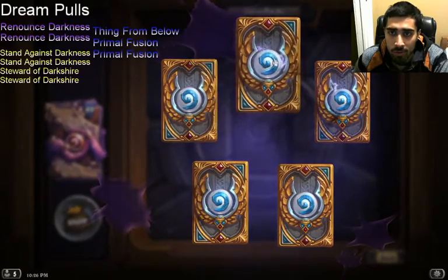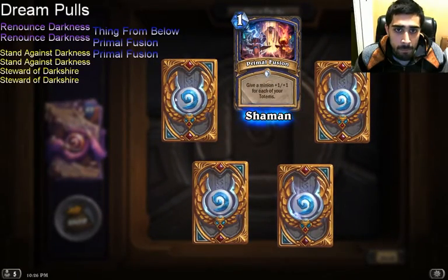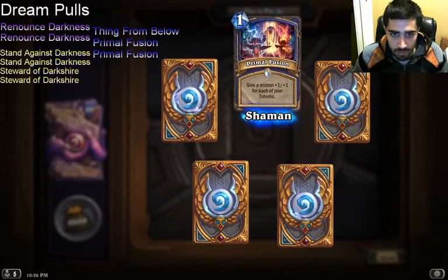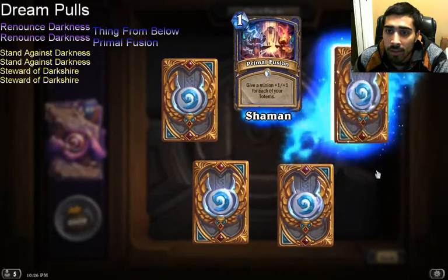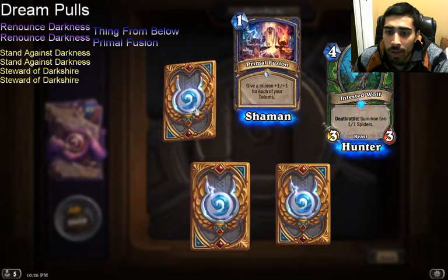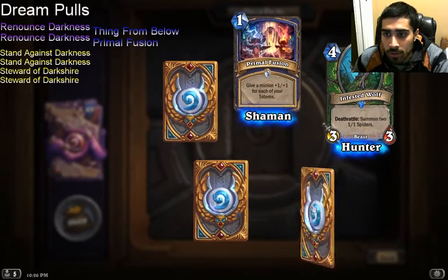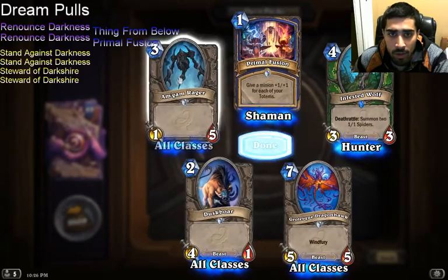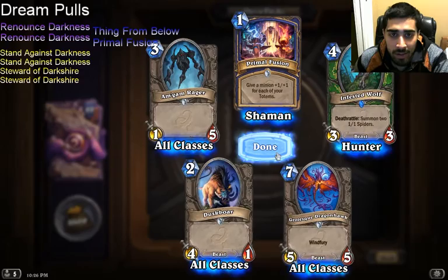Pack 4 — that's really gross. Primal Fusion. Oh, the Shaman standard deck is happening! I opened a rare in this pack. Infested Wolf looks good for Deathrattle Hunter. Dragon Hawk. Duskboar — I hate this card. It's basically Magma Rager but backwards, and I don't think it's very good.